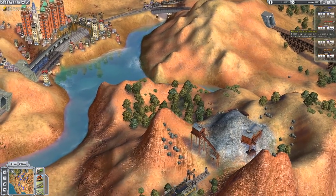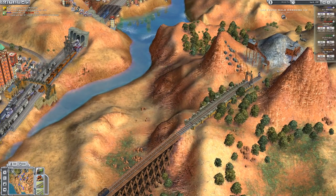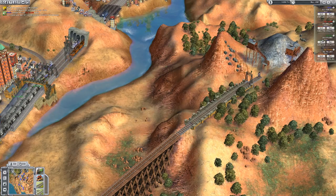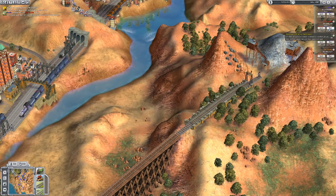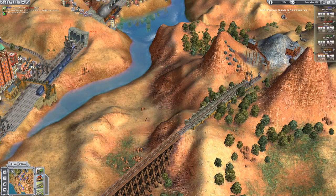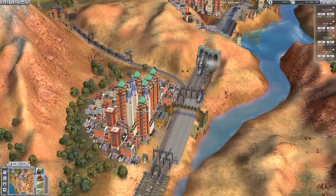I will then buy some more of Jay Gould's stock because it's the cheapest. I'm trying to buy as much of their stock as I possibly can. I'm not really worried about them buying mine because we own 80% of ours anyway. Look at the size of Bullhead City now.